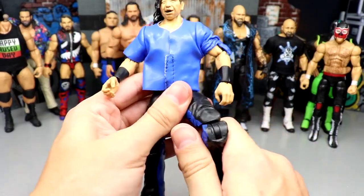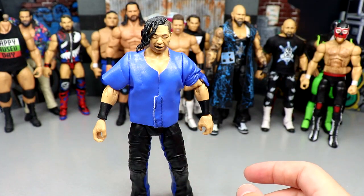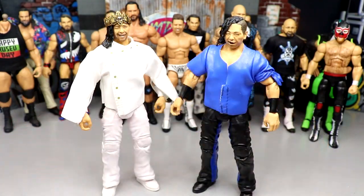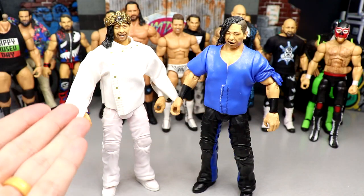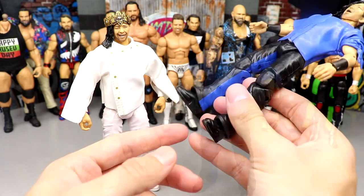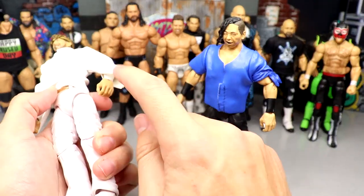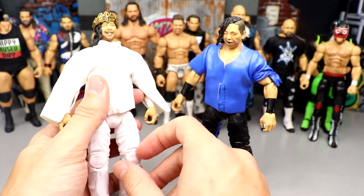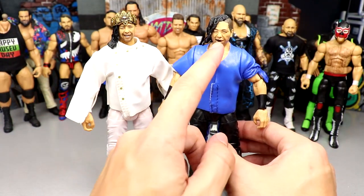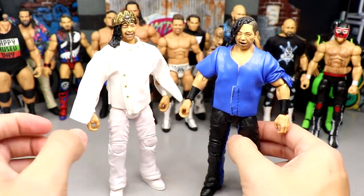Next up is Shinsuke Nakamura — low-key a very fire figure. It's been posing around great and I've had a ton of fun with it. I know we got the Elite 96 Shinsuke in the all-white gear with double-jointed arms. I might put black wrist tape and double-jointed arms on this guy, or roll with the white gear and interchange — maybe add a blue shirt, blue armband, black kick pads, or blue kick pads to make a cool attire. I really like this figure — some underrated figures over there.